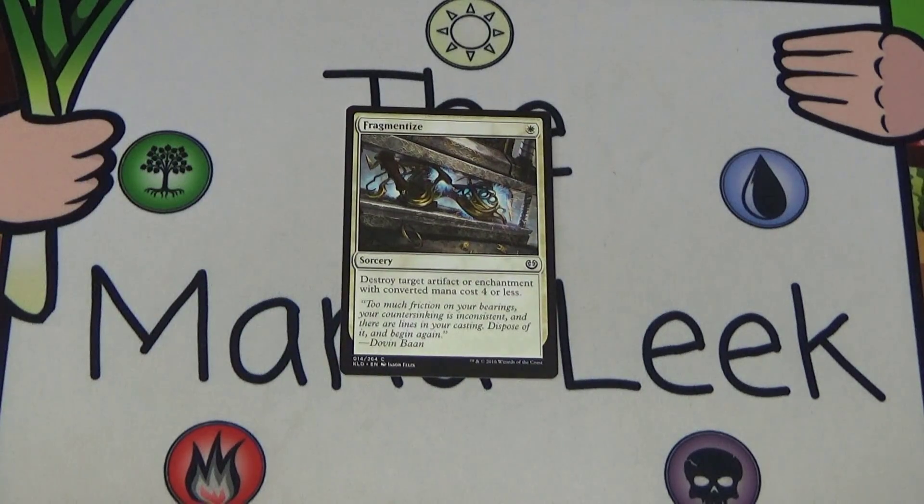Up next we have Fragmentize — a single white mana for a sorcery: destroy target artifact or enchantment with converted mana cost four or less. I always forget the enchantment part. It's a fine card. I'm not on the train of main decking this in draft a lot of the time — I'll main deck it in sealed every time, but in draft I tend to prefer to leave it in the sideboard. It's nice to have but nowhere near a first pick.